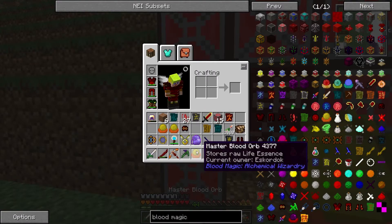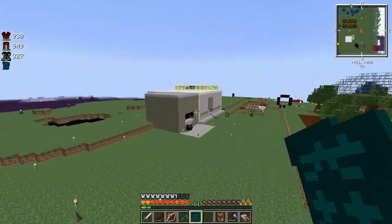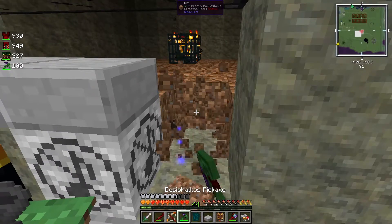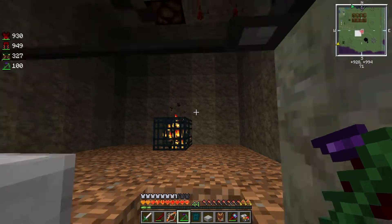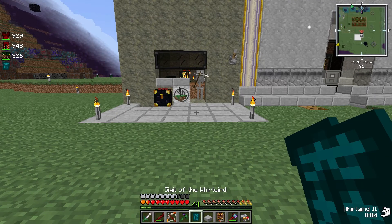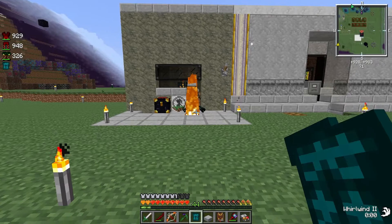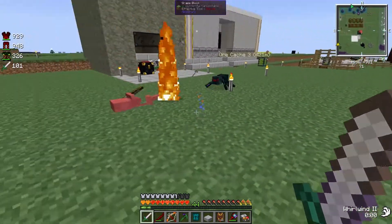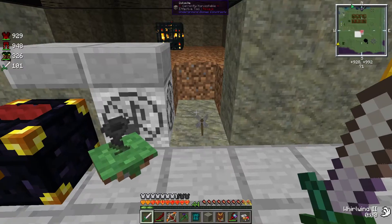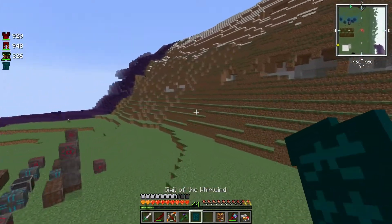Let's add the sigil of whirlwind — what it allows is to prevent projectiles. Let me open this for a second so I want this mob to attack me. I'm going to activate this now — you see how he's trying to shoot at me but it reflects on him. Now he's fighting against the spider. That's the idea of this — you can activate or deactivate it. I think it's a cool one to add.